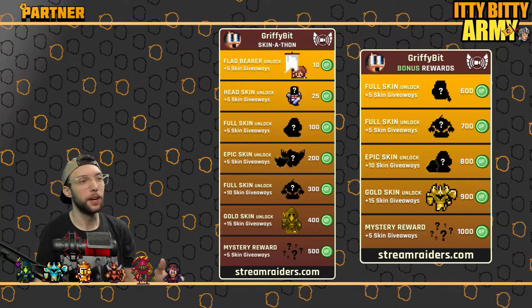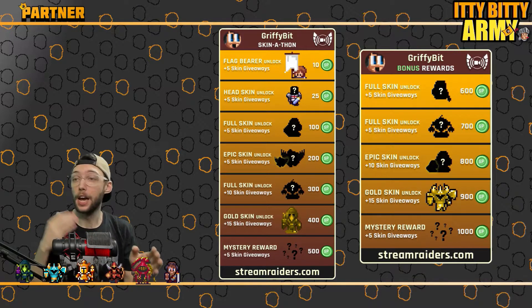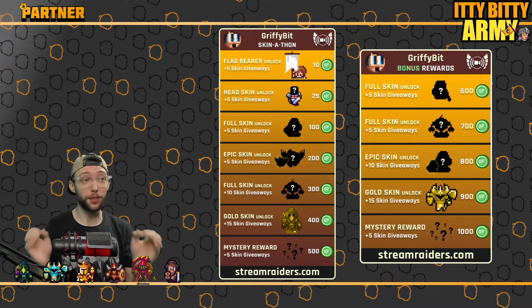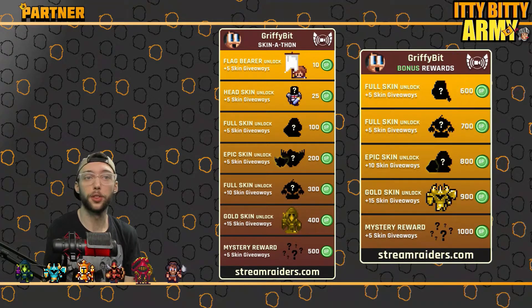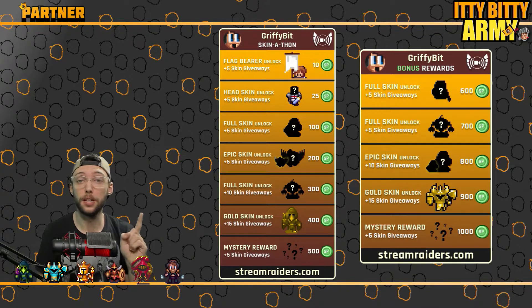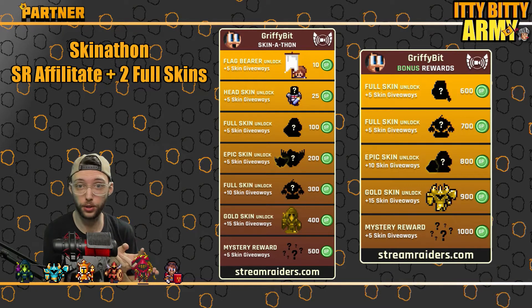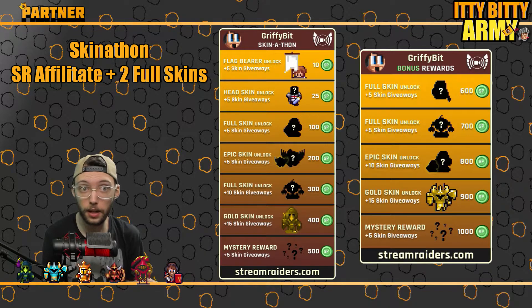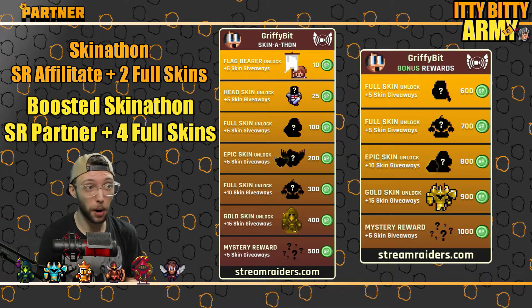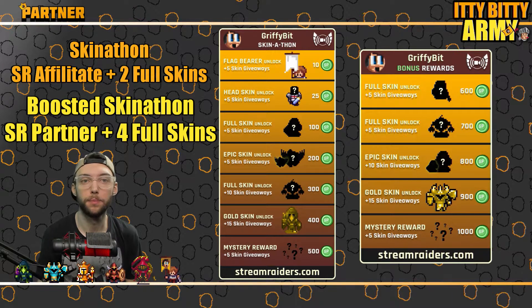Now that we've gotten the basics of what a skin-a-thon is, let's get to the difference between a skin-a-thon and a boosted skin-a-thon. The requirements for a skin-a-thon are SR affiliate status and two full skins unlocked. For a boosted skin-a-thon you need SR partner status and four skins available. You can only have skin-a-thons three months apart from each other.